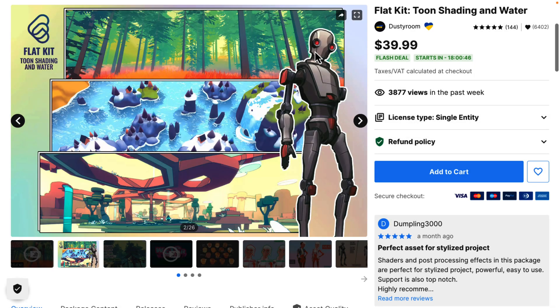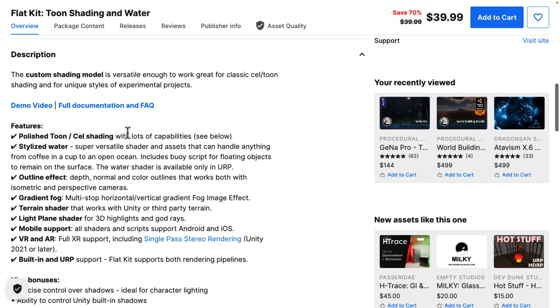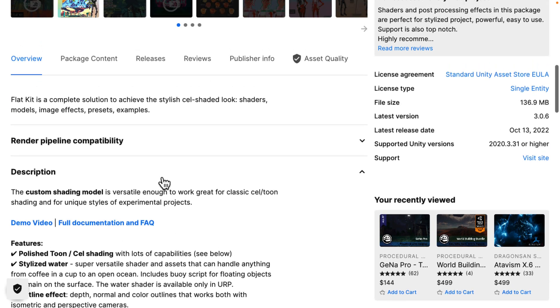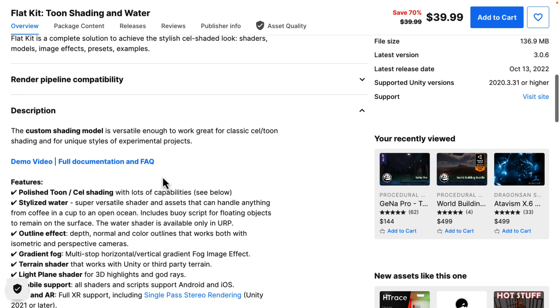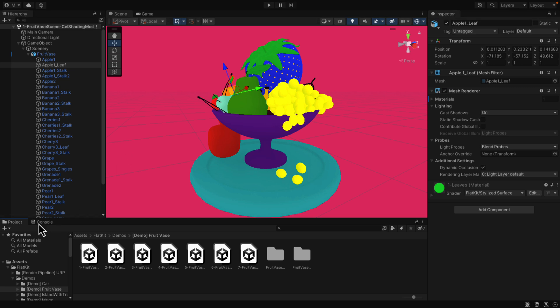Our first asset is Flat Kit — toon shading and water. This one is pretty straightforward in what it does. If you want to get that stylistic flat shaded look, this provides some pre-made shaders for you. You get toon shading and cell shading, stylized water, outlining effects, and so on. This is from the same people that made Quibli, so if you need more advanced control you can use those two things together. Flat Kit makes it quite simple to work with, coming with predefined stylized water shaders and outline effects.